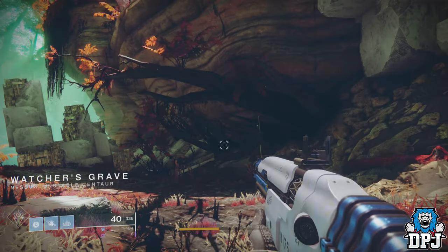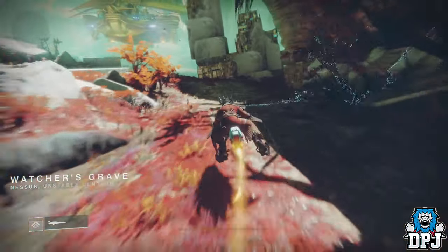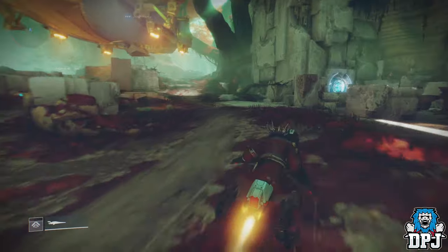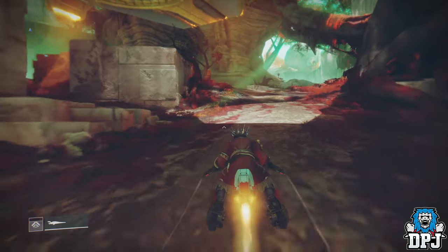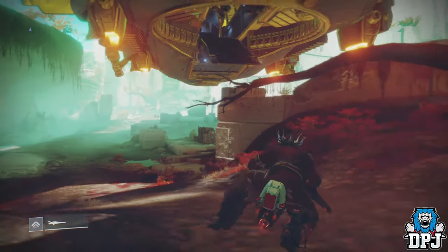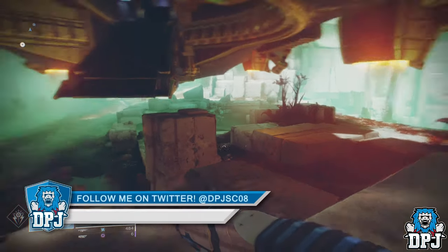Also grab yourself a sidearm, as it seems to work for me straight away using a sidearm — with other weapons I struggle to do it. Don't worry though, once you have actually gotten into a third person mode, you can change to any weapon you want. So load into the Watcher's Grave area upon Nessus and when you have a full super, simply head to Werner's Ship.